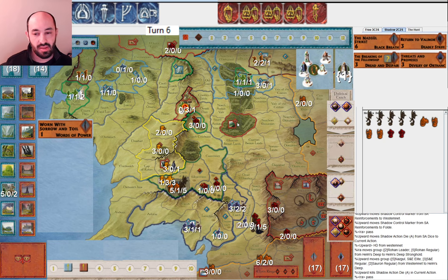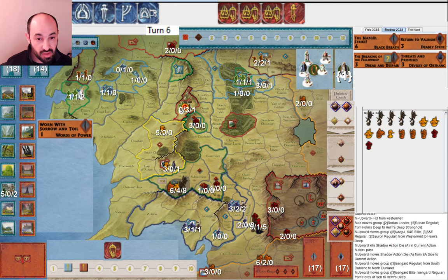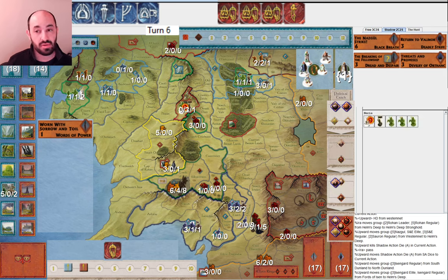They attack into Helm's Deep, merge an army in North Dunland, and then merge up this beautiful three-faction army into Helm's Deep. I mean this is just great — elephants from South Rhûn all the way into Helm's Deep, orcs that came from Dol Guldur through Lorien, and these Isengard units. This is just beautiful. Obviously I don't like it as Free Peoples, but as Shadow you gotta appreciate it — they took out Rohan. And this is the cost: they gave me Moria. In exchange they got this beautiful attack against Rohan and now they're poised to take Gondor.